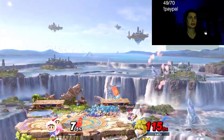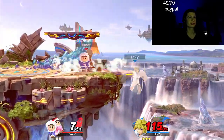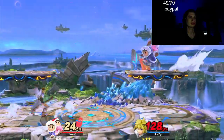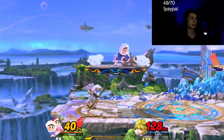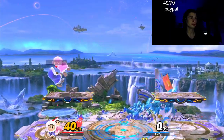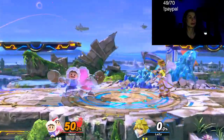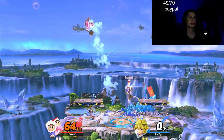Having a couple of characters on screen means double trouble, but you lose one and things go bad. Come on! Those drop-down back airs are perfect stock finishers. It'd be really cool if we can get this — he's definitely not falling for the down air. He also expected the side B right there.